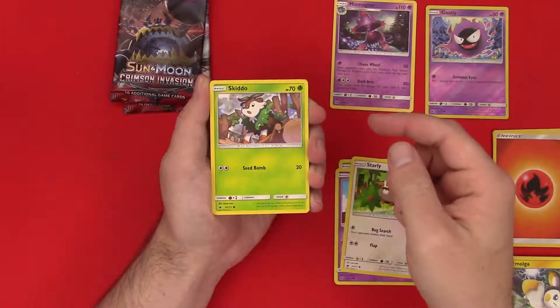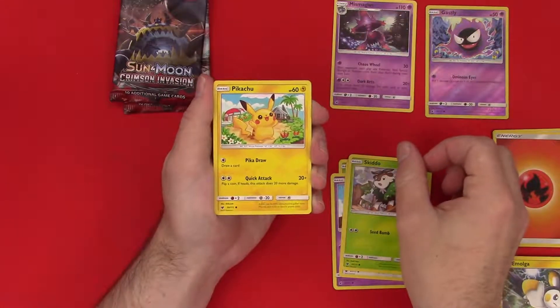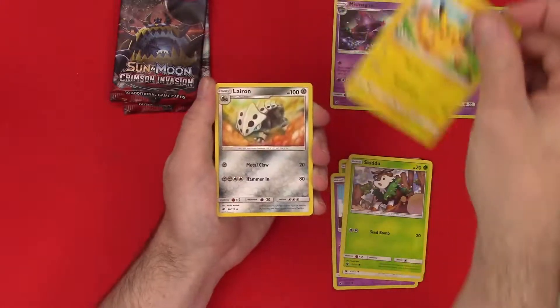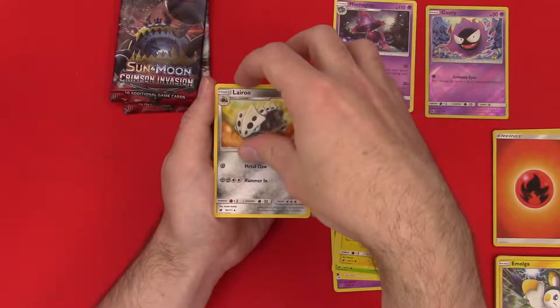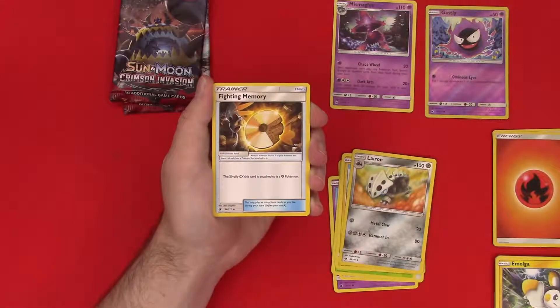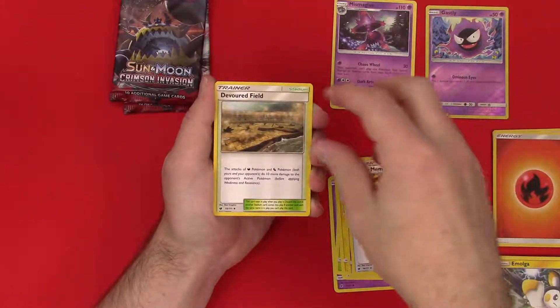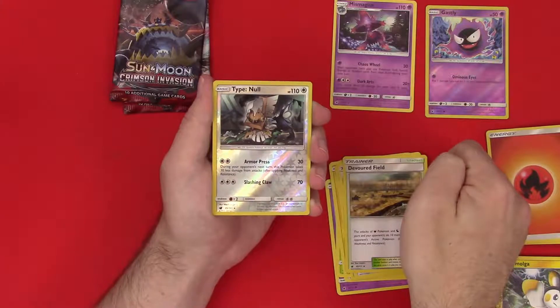Starly, Skiddo — I don't know anything about these guys but I kind of like them with the go-goats and all that. Happy Pikachu because he's on the beach, not in this garbage snow weather. Later on to go with my Aaron we can get Aggron — that'd be pretty cool. Fighting memory.